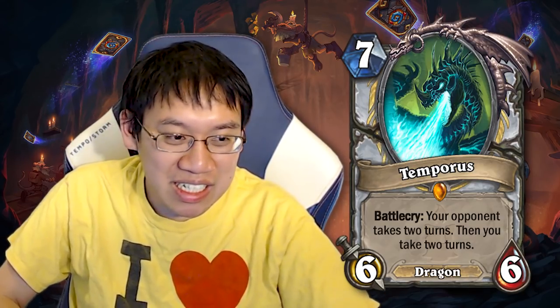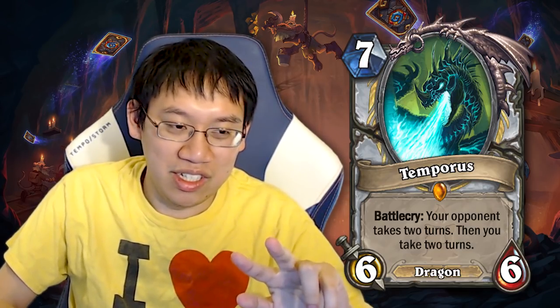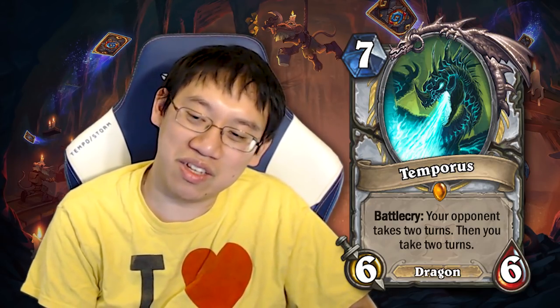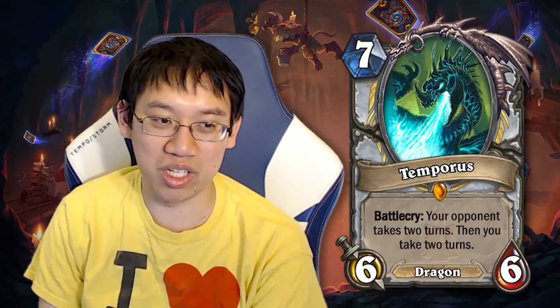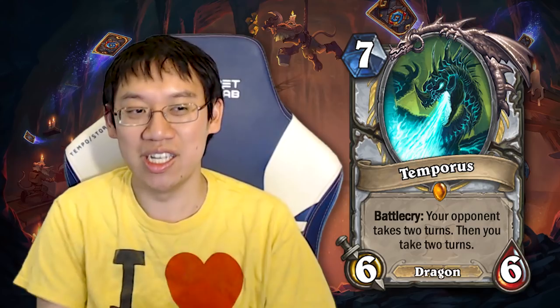Temporus! 7 mana, 6/6 Priest Dragon. Now that card's stats are underwhelming. Battlecry: your opponent takes 2 turns, then you take 2 turns. I'm going to take a page from a Redditor who made this comparison. There are 3 situations in Hearthstone: 1 — you're ahead, and giving your opponent 2 turns in a row could surprisingly lose you the game. 2 — you're even, and again you could lose the game; you're playing a 7 mana 6/6 and don't have anything to take advantage of. 3 — you're behind, which means you're just going to lose. The key to Temporus is to play it right after you've board-cleared them and they haven't done anything aggressive. Then they have to spend a turn developing the board and a turn attacking you. But really, if you have a 7-drop going into a mostly empty board, I can think of many different plays other than this meme play. But if you want a meme, Temporus is a great card for you.